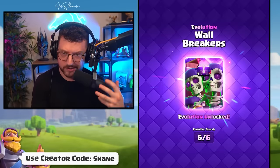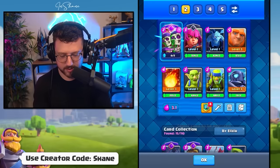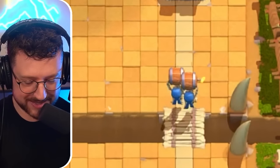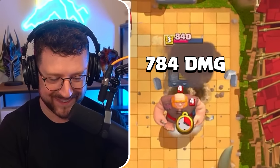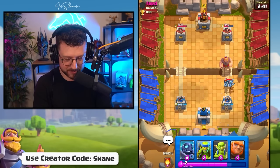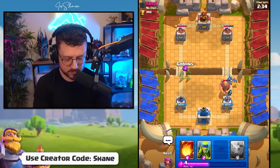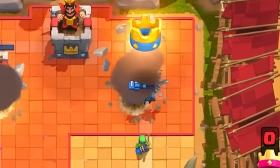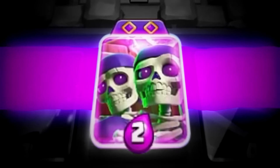Let's unlock a new evolution — boosted to level 11. We'll throw that into our deck and jump into a battle to see what these wall breakers can do. Wall breakers going in, unevolved version — does it take tower by itself? That's half the tower health gone to one set of two elixir wall breakers. Mini's destroying the mini PEKKA. We have the wall breaker evolution unlocked and ready to go.